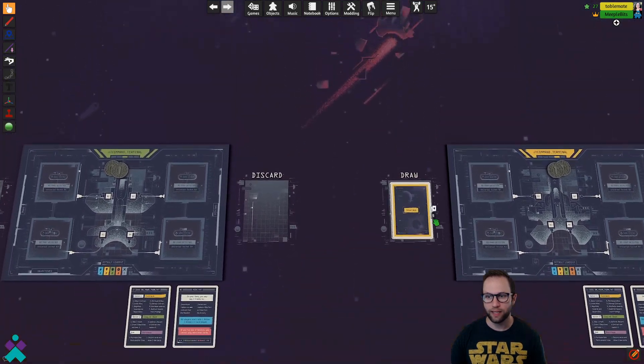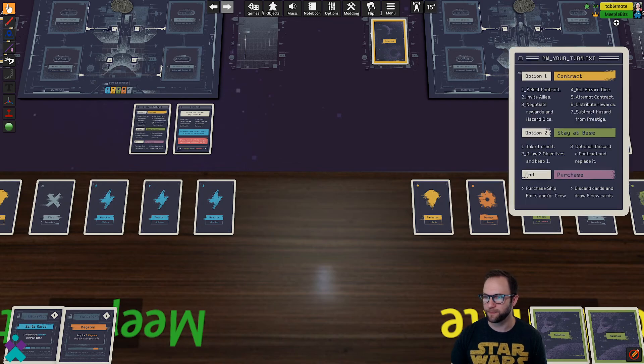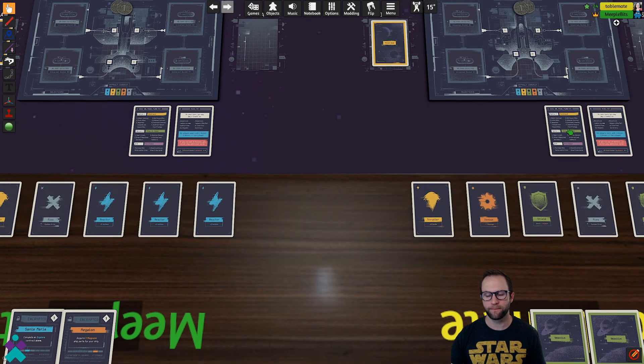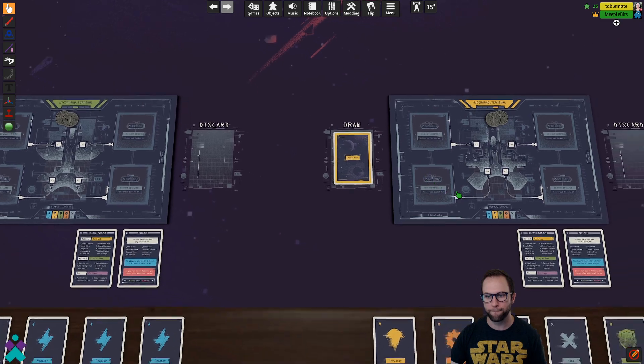Once all players have dealt five cards into their hand, the player whose turn it is is ready to take their actions. You're going to do one of two things as indicated on your card. Option one: select a contract, invite any allies into that contract, negotiate any rewards, roll the dice, etc. Option two: stay at the base, take your one credit, draw up two objectives and keep one of them. And of course, if you stay at the base, you still have the option to purchase any ship parts or crew if you have the credits for it.